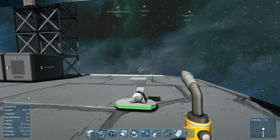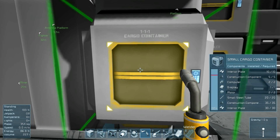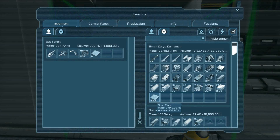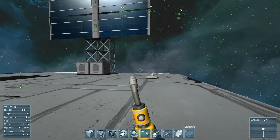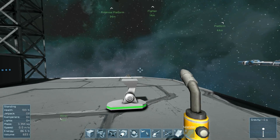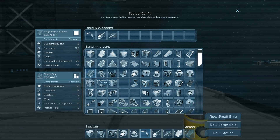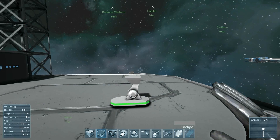But to get started, you're going to have to still place down the parts manually. And the easiest way to do that is to just get a bunch of steel plates in the inventory and go about and start building things. Now, the first thing that a ship needs is a cockpit, naturally. For a small ship, the only cockpit that is suitable is cockpit style one — this is an enclosed cockpit.